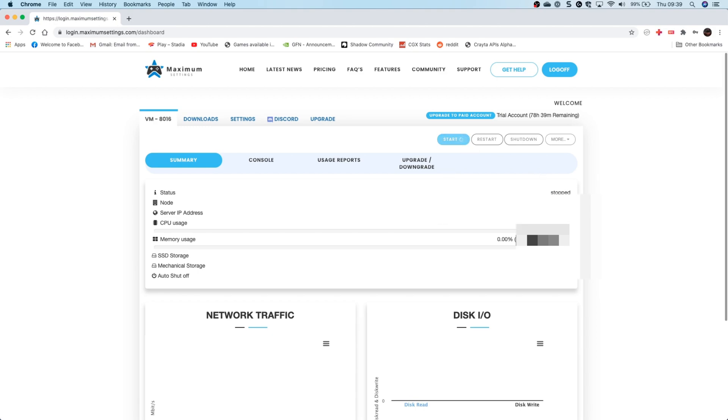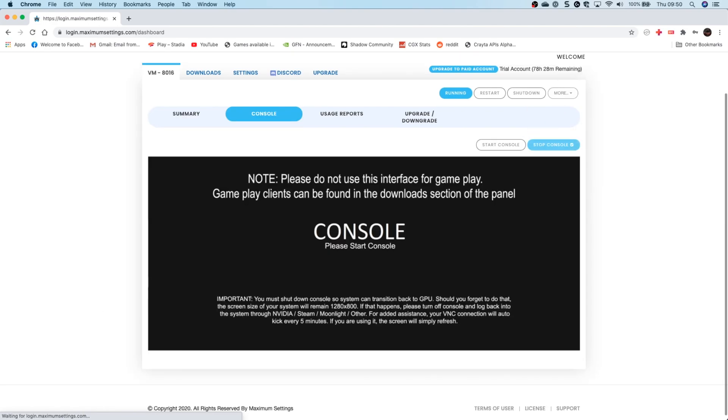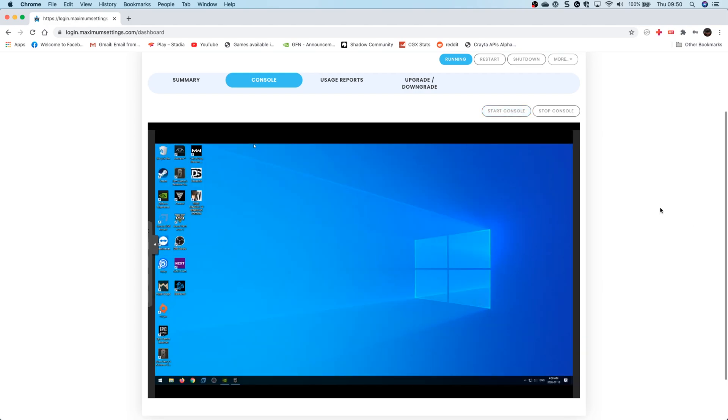This works a little differently — you have to log into the website and start your rig. It has a one-hour auto-shutdown currently. Since it's pay-per-hour, you probably want to shut it down before then. It has a built-in console which is a basic remote control system that you'll want to use to get your own RPC client on there. I use TeamViewer, for example, or you can use it just to set up Moonlight.